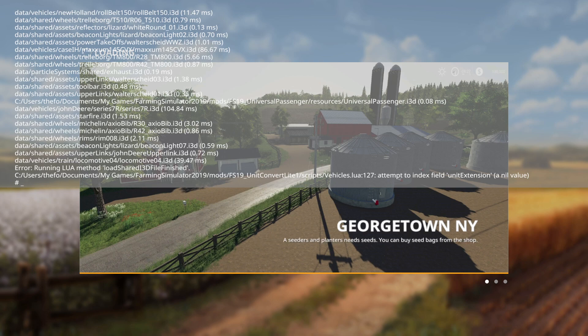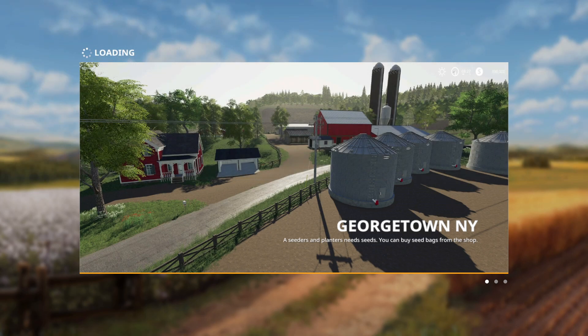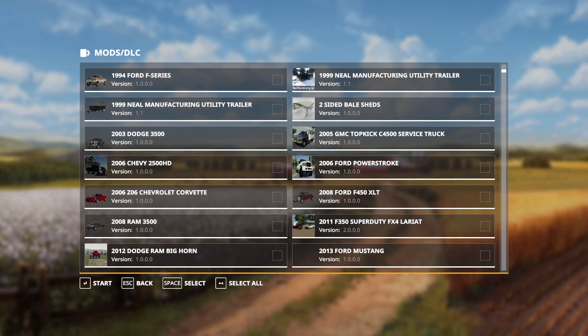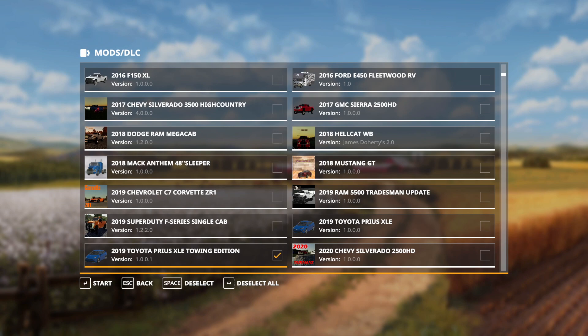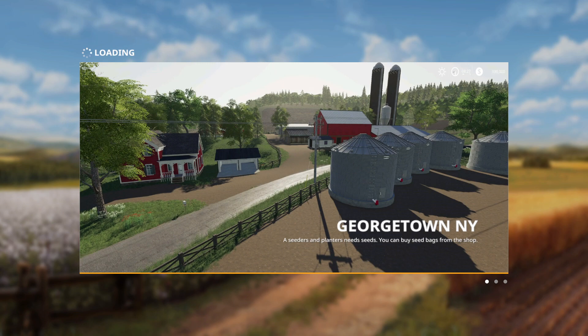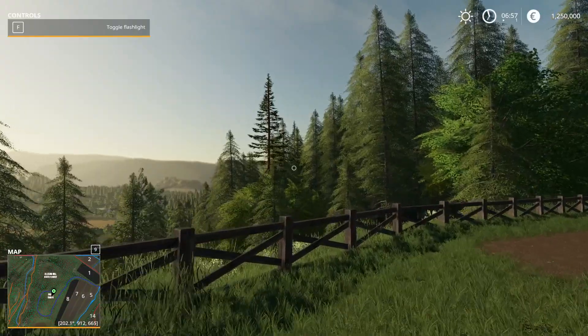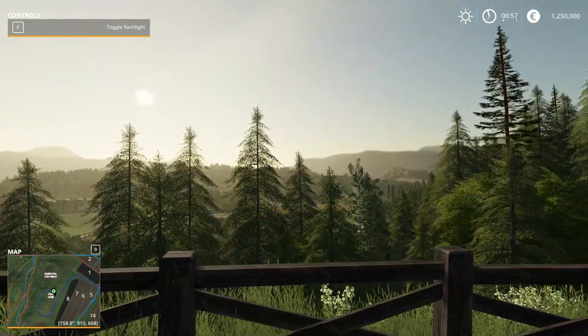Fine — at least let me load in one mod, please. I give up; I've lowered my expectations. Just let me load in one mod, that's all I request. The most important mod in all of Farming Simulator — the 2019 Toyota Prius towing edition. I swear if this doesn't load, I'm returning every single part in this computer and disassembling it. Congratulations, game — you were able to launch with one mod installed. So proud of you. What kind of supercomputer does it take to run this game at max settings?